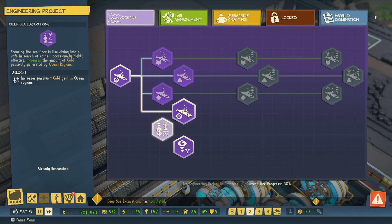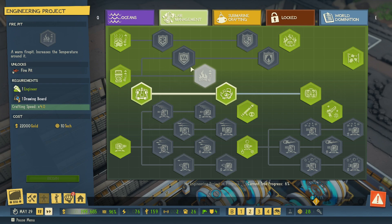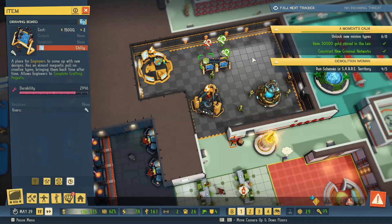While I'm doing that it doesn't matter because I have plenty of other things to do. I can get all these traps — this is a good one to have, the better uniforms so my minions can handle the temperatures better. That's something we can do idly, especially since it takes so long to do these research projects. The engineers aren't doing anything else while we're waiting around.